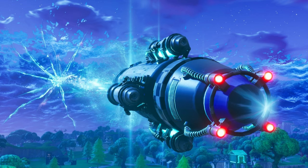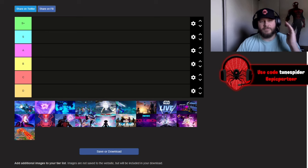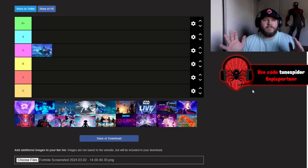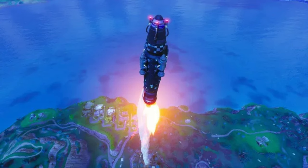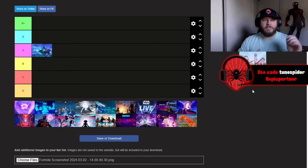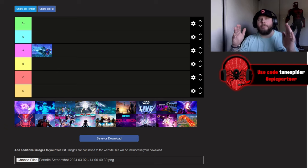We're starting with the Rocket Launch event from Season 4 — this has to be A tier. For those who don't remember or didn't play: it was a pretty simple event. The Visitor came to the island in Season 4, built a rocket throughout the season, it zipped around the map once launched, created the sideways rift, and then he disappeared. This actually created the rifts on the map in Season 5.